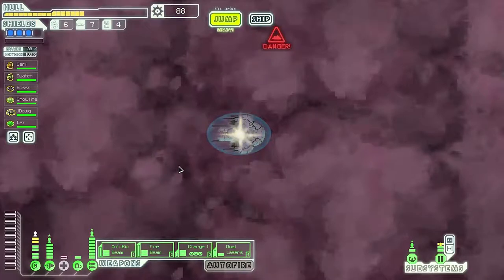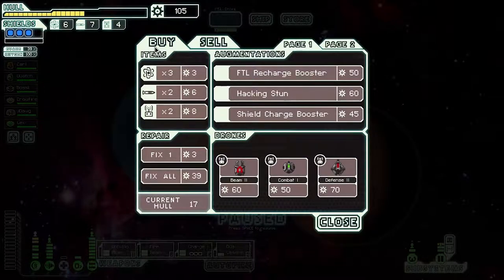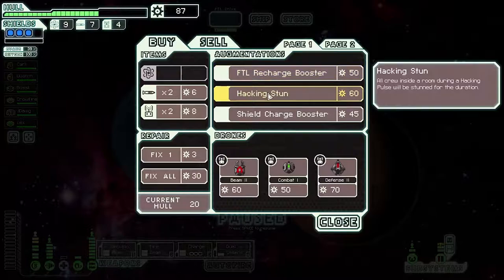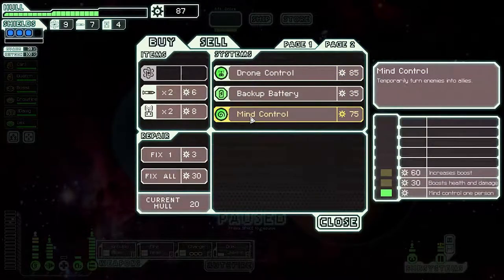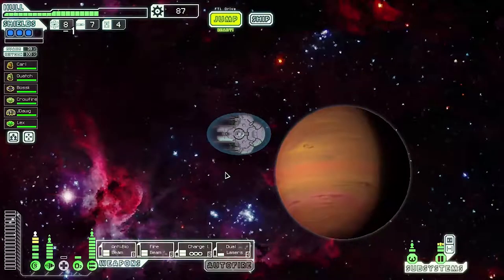We'll hit the store first for a couple reasons. We'll sell the drone and buy some fuel, and fix a little bit. Anything else notable? Shield charge booster can be nice, but I'm pretty happy with what we have. We could pick up mind control just to protect ourselves, but I think we'll live life on the edge a little bit. We want to get back up into here but unfortunately we can't. We'll jump here first.